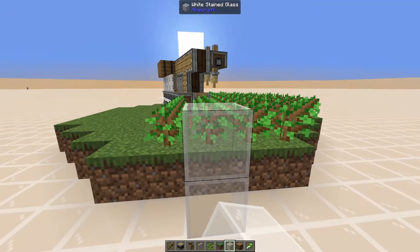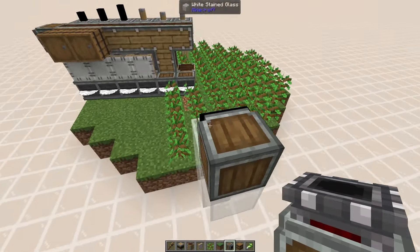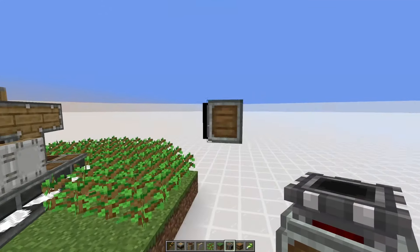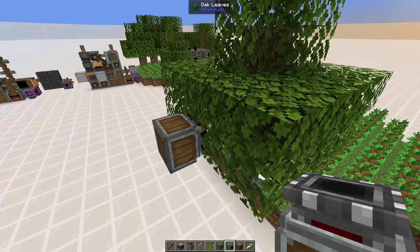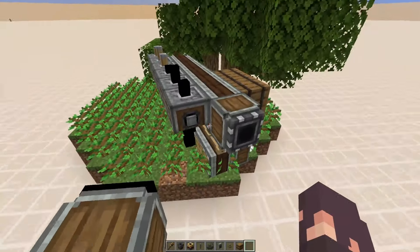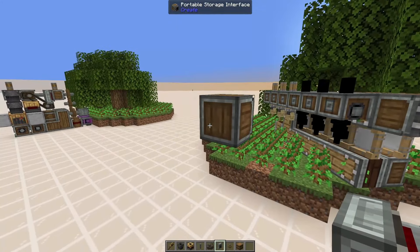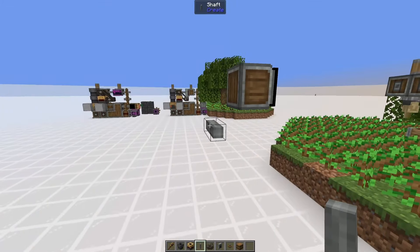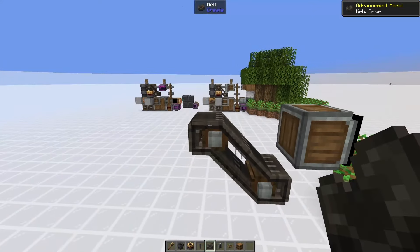One more thing I forgot: the reason you have an extra mechanical saw and deployer is that we need to place a mechanical saw on the radial chassis itself, and we're going to need to place one more linear chassis over here and place the final deployer there. This is so that it can place on the block where the saw is and where those linear chassis are, because otherwise those will just be empty.